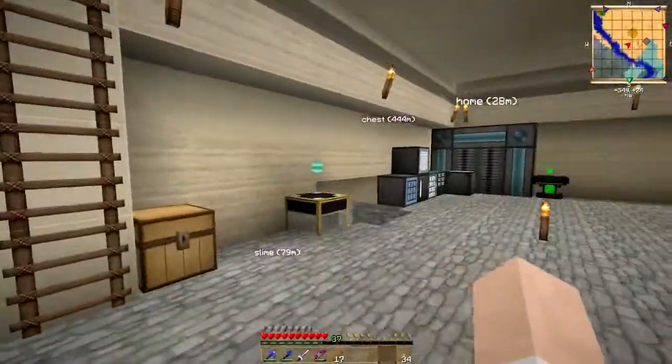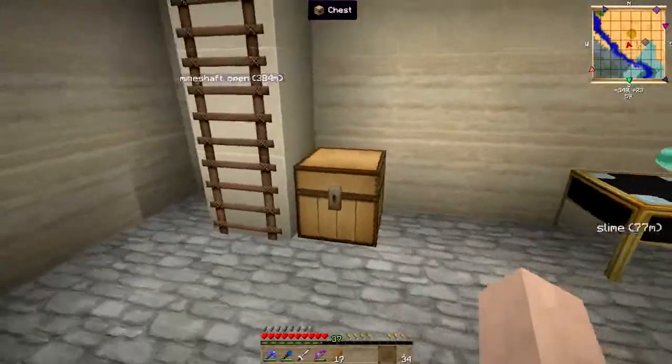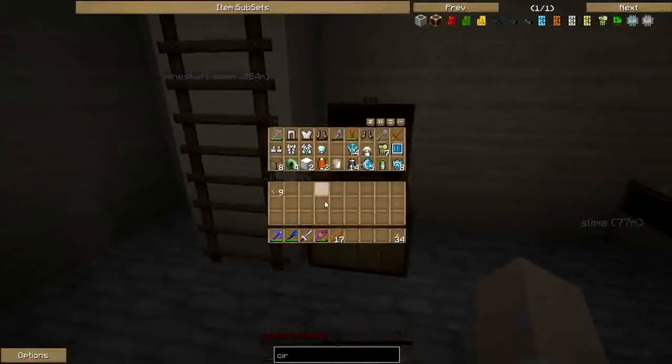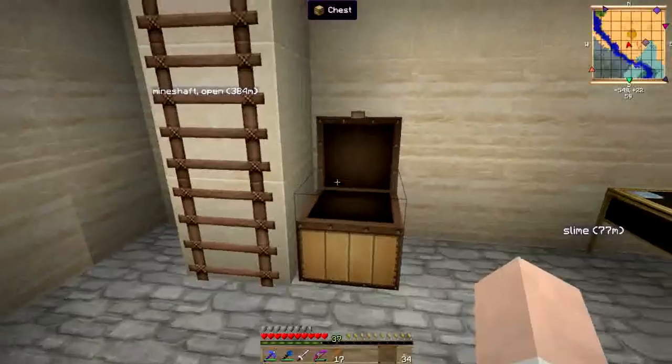Welcome back everybody. Today we're going to get on with some force armor and a bit of exploration. I think I've created everything I need - take our force armor, and some of these recipes were quite expensive; they needed diamonds. So we'll go through what I'm going to install on the suit first of all.